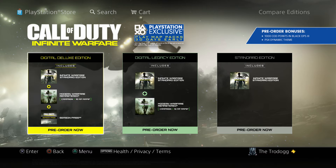The Digital Deluxe Edition comes with Infinite Warfare, Modern Warfare Remastered, and the Season Pass. So if you do plan on buying the Season Pass later on, it's actually going to save you a couple bucks — about $10, I believe. So I recommend doing the Digital Deluxe if you can spare the change.